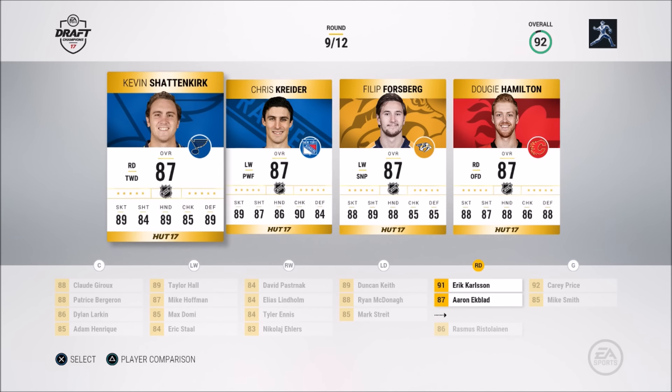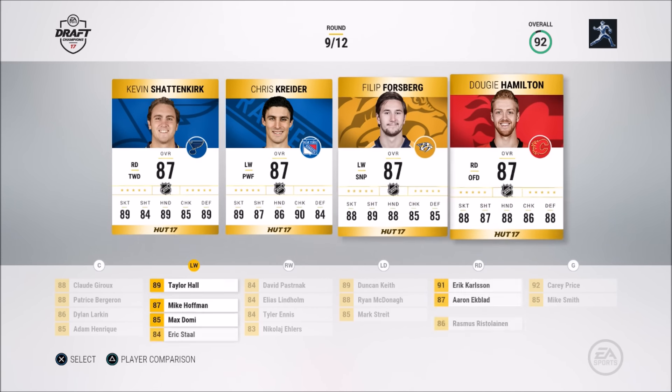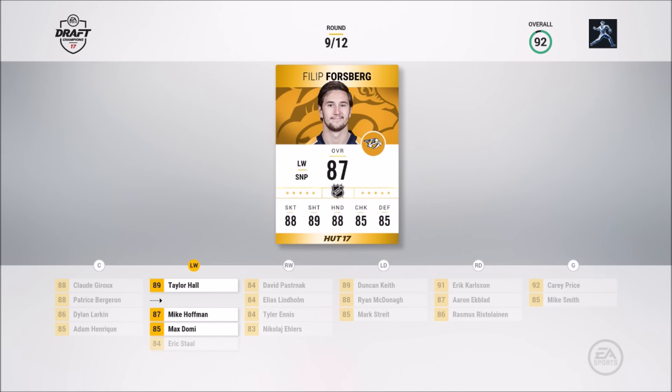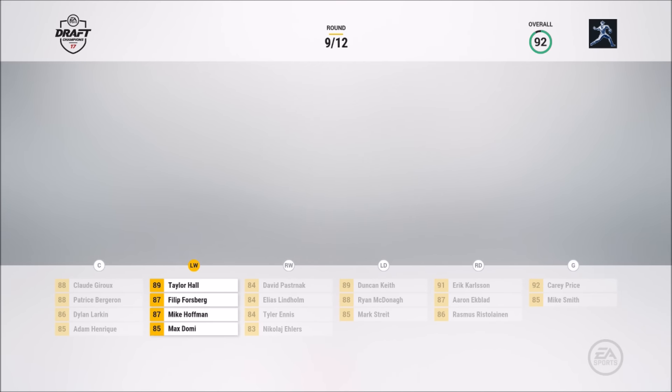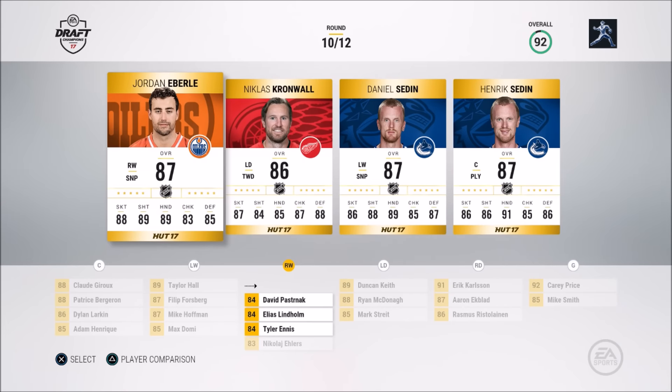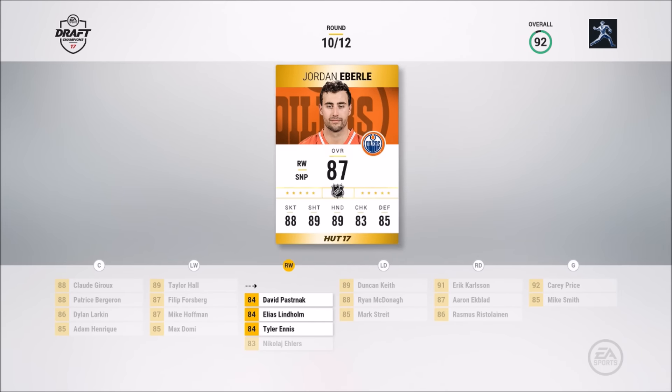Left wingers coming up. Philippe Forsberg — that's how you pronounce it, probably. He's a sniper, going to go Philippe Forsberg. Max Domi is our fourth line center and he had a good rookie season last year. Jordan Eberle at right winger — no other right wing here. The two Sedin brothers came up, look how similar they look, but Jordan Eberle is our pick.